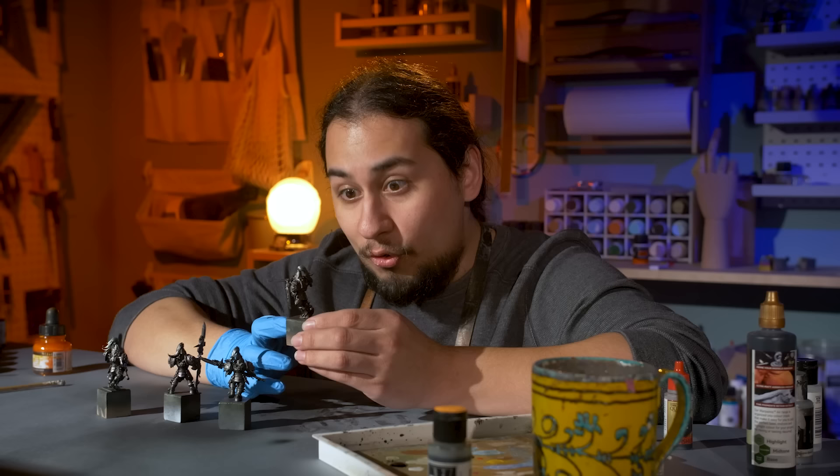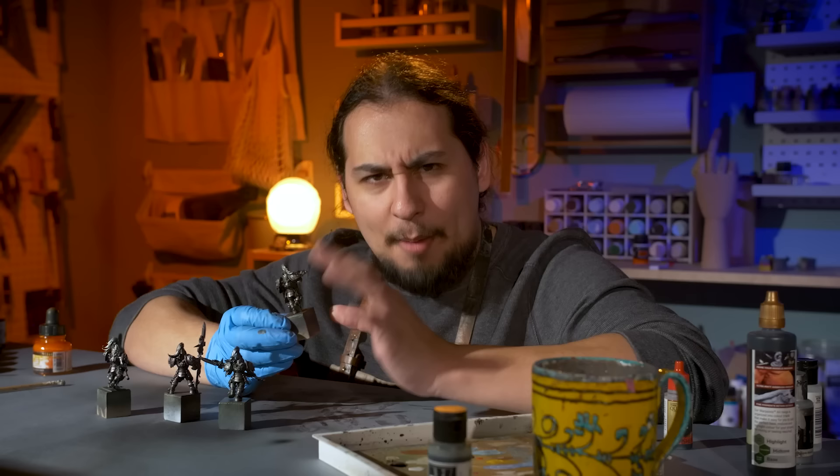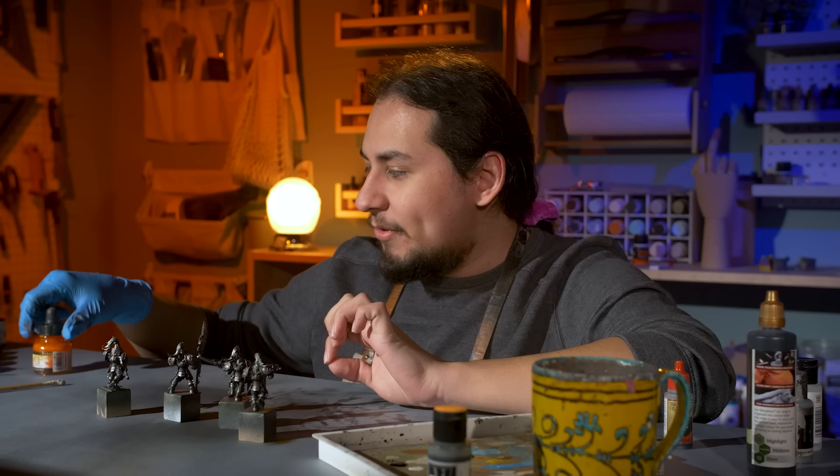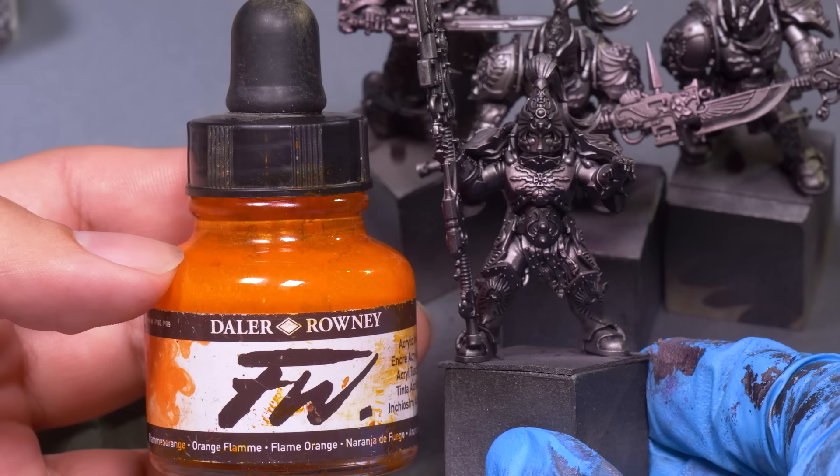The wash is dry. It's time to turn these suckers into true Custodes. I'm not doing any weird heretical silver Custodes — these are going to be true golden boys. And the secret sauce to completing them is going to be orange ink. Orange ink is pure magic. When painted over any sort of silver, it instantly transforms into gold. If you dust it on, you get a lighter yellow gold. And if you really hose down a model, it turns into a dark saturated brown gold.